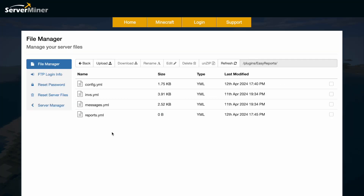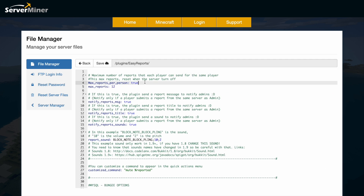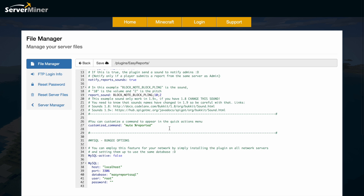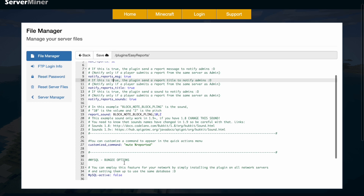Here in the ServerMiner control panel you can see there are four YML files. Starting at the config, there's not too much in here. We have the max reports per player — I've set it to 12 but you could set this to anything or turn it off for infinite reports. Then there are notification settings: whether it reports a message, brings up a title and a sound, and you can change the sound, volume, and pitch — which is pretty cool. If you really want, you can also hook in a MySQL database, but you don't have to.